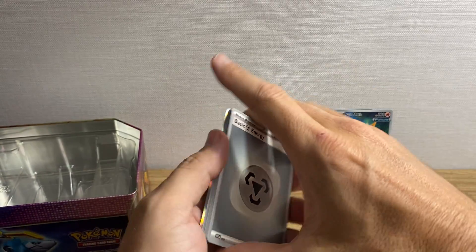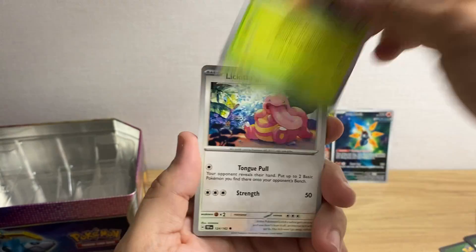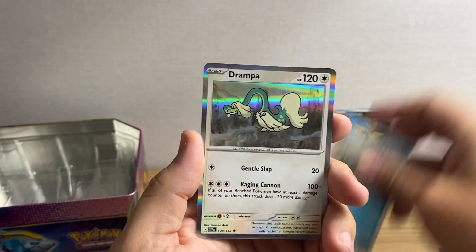Can't wait to get back to my setup at home — it's just so plain over here, but you gotta use what you got. Slugma, Iron Hands, Rescue Board, Sandy Shocks, Mightyena, and Granbull.